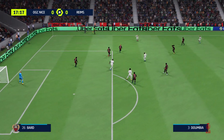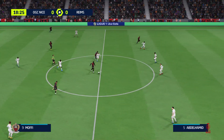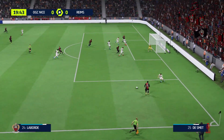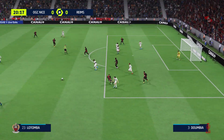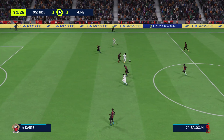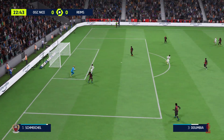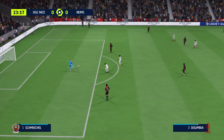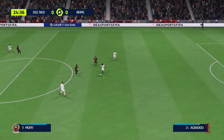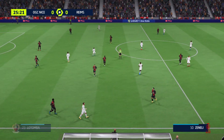Balogun in possession. Balogun to Mofi with teammates around him. Spot on with that tackle, and it will be claimed by the keeper. Just failing to hit the target with that pass and it'll be a throw in.